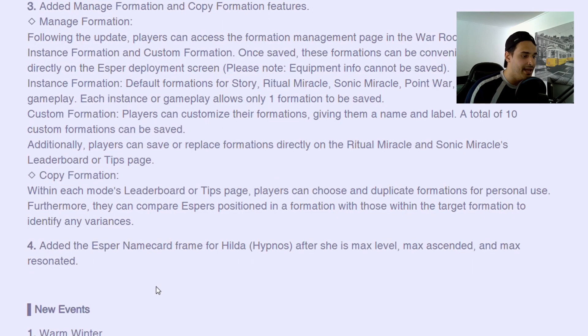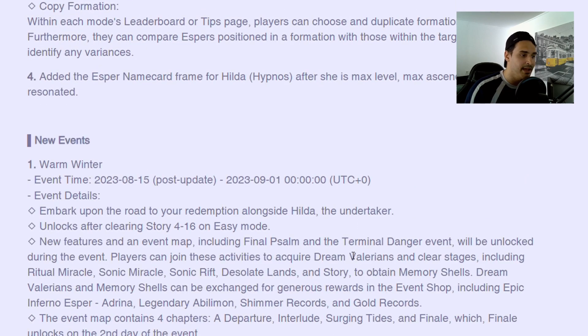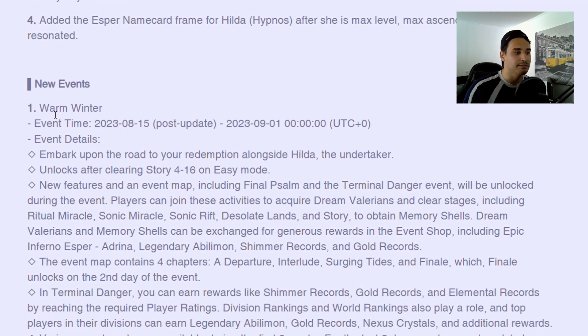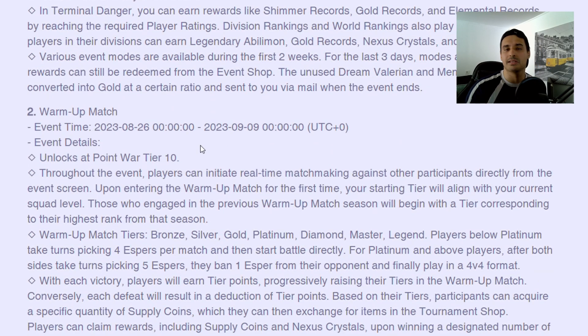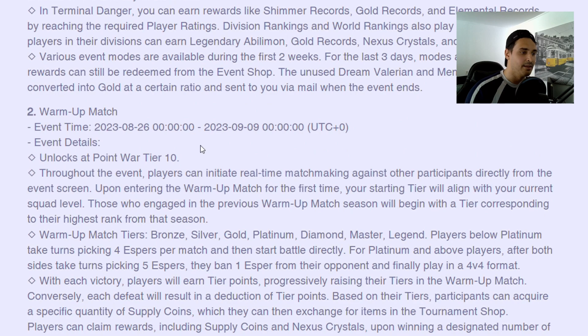Custom formation: players can customize their formations and give them a name. Additionally players can save a copy. A formation is added as a name card when maxed. The Warm Winter event — the last one was Endless Summer, and Lilith is close to 40 degrees here and there are a lot of fires around the world, so Warm Winter is this some sort of joke? It's the same event as always.